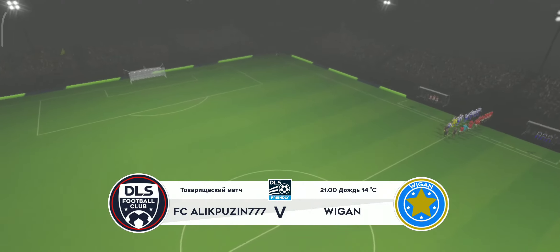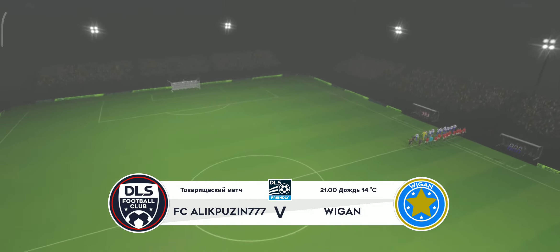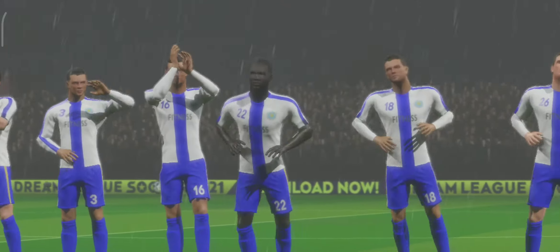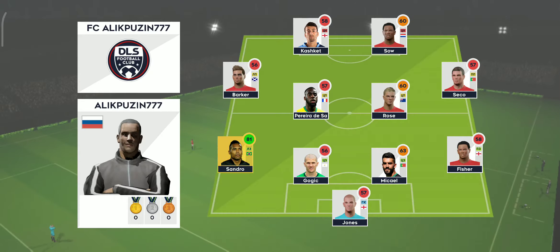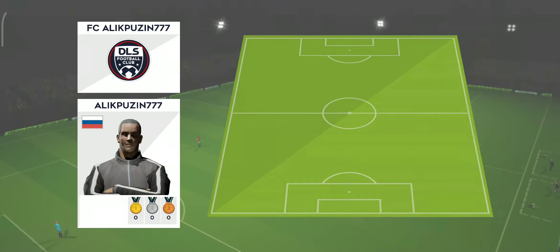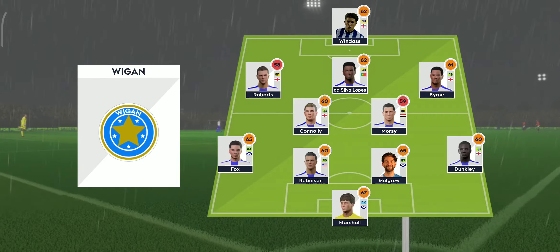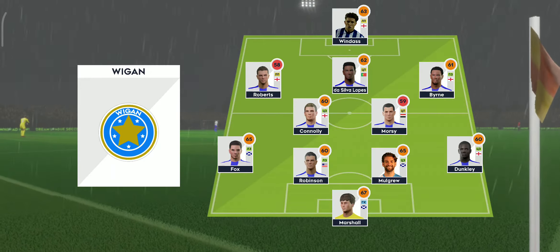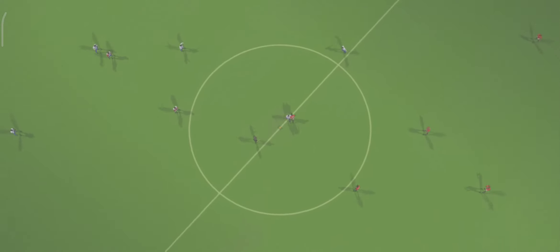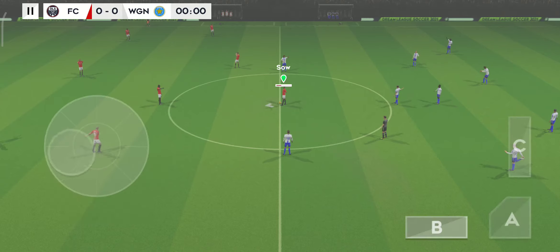Nothing to play for in this exhibition game. These 90 minutes will help get the team in shape. The team lineups have been announced. Let's see how they weigh up against each other. They're playing a 4-4-2 formation. The manager's playing a 4-5-1 formation today. Off we go.